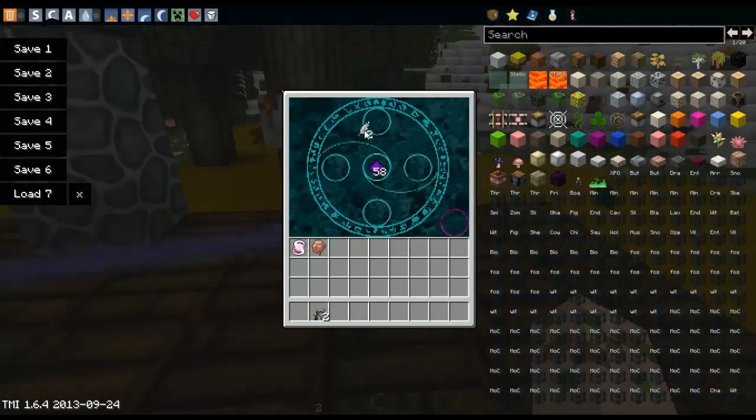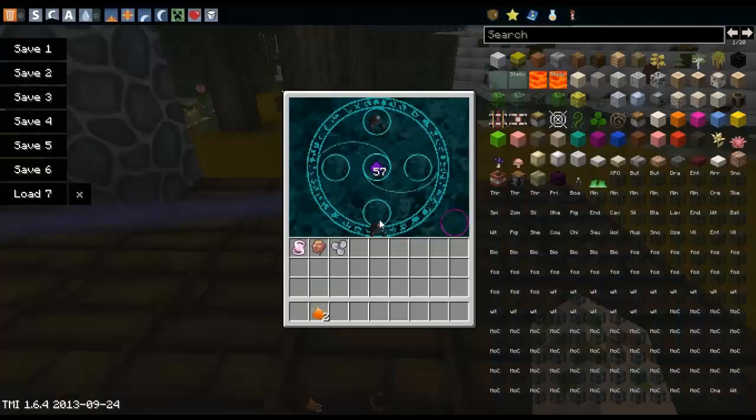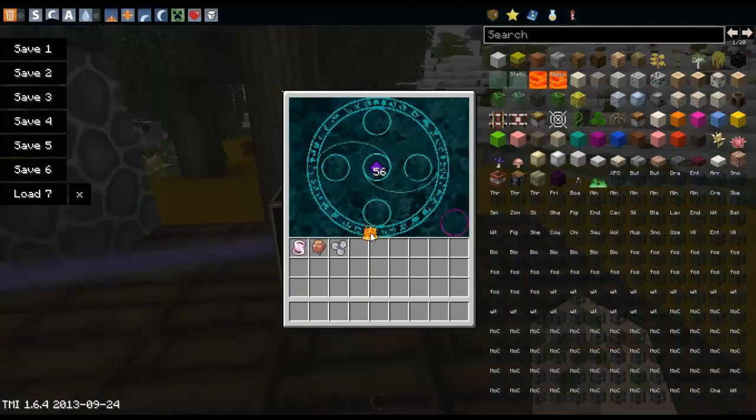For the air essence, you need 2 feathers on the top and bottom, and 2 tarma roots for the left and the right. And there's your air essence. For the fire essence, you need 2 coal and 2 blaze powder. And there is your fire essence.